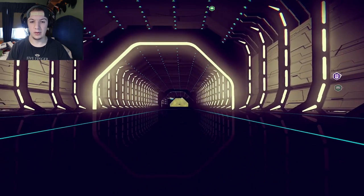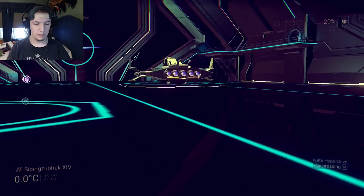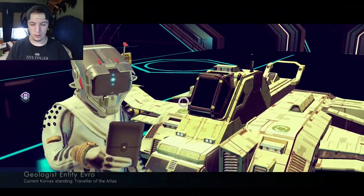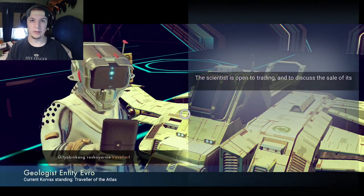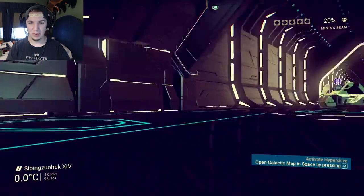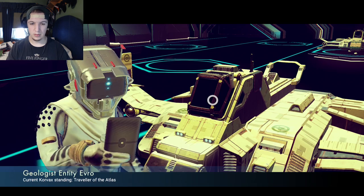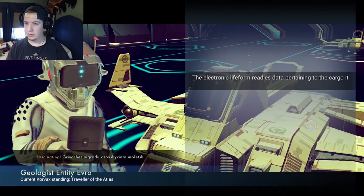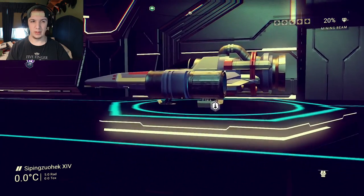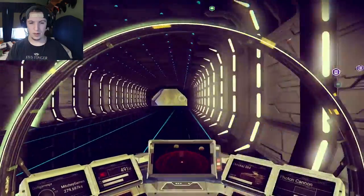Here we go, this is a ship I will maybe consider — I've seen this style of ship before. Something, traveler? 23 slots — eh, I was hoping for bigger. Is yours any bigger? Yours is a very similar ship. 23 slots again. Why don't we just jump to the next system? Because at this point I have seen zero good options.